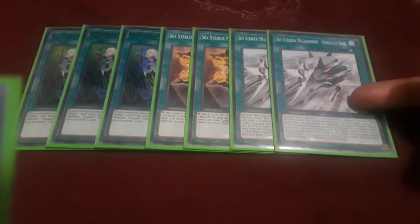Starting with the Sky Striker spells: I'm running three copies of Sky Striker Mobilize - Engage, two copies of Shark Cannon, two copies of Hercules Base, and two copies of Area Zero. Then I'm running one copy each of Widow Anchor, Hornet Drones, Multi-Role, Afterburner, Eagle Booster, and Jamming Wave. That is it for all of the Sky Striker spells.